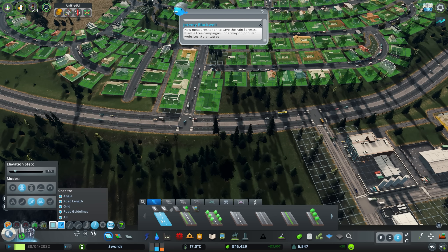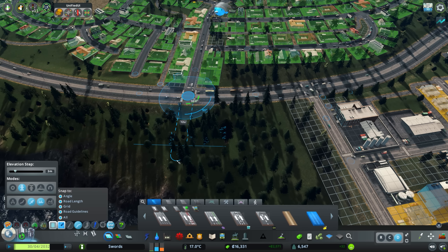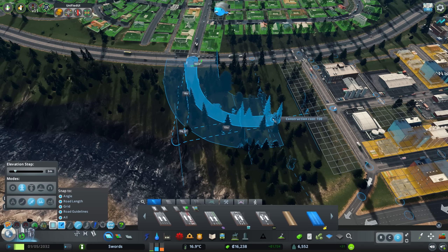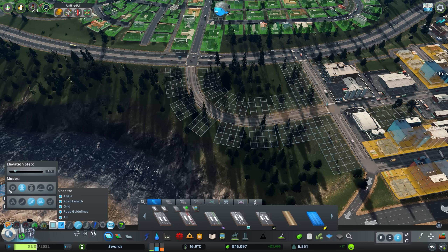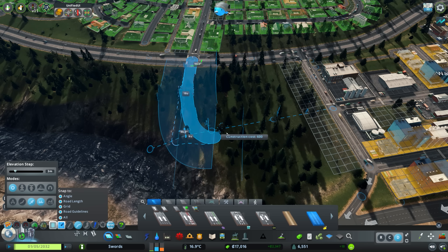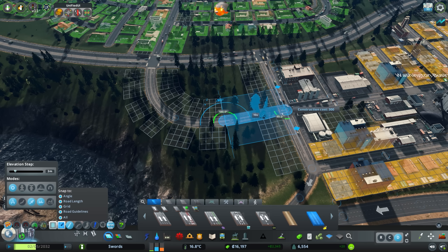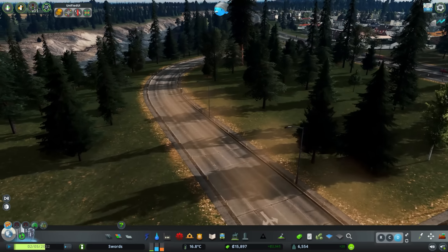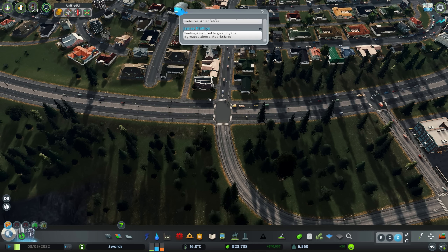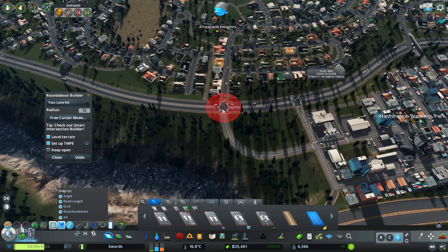We'll grab the industrial road, bring this down to about here and then curl it in. I'm going to redo that because the height can mess up as we're going down this hill. Alright, that's a nice road. So we've got to solve the traffic problem — the first thing I wanted to do was at least build a roundabout, which is probably going to evict some of these houses. We don't want it to be too big — should it go one bigger than that, maybe? About there? Because it's a four-lane in.